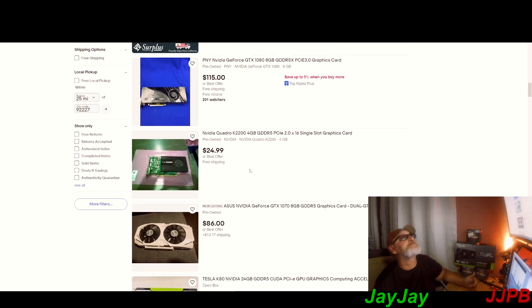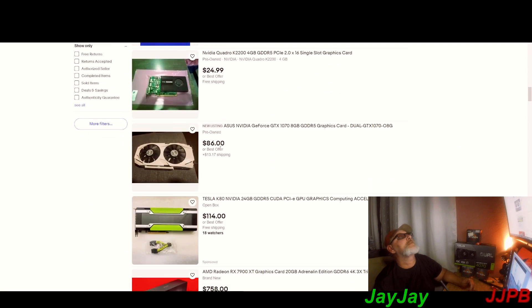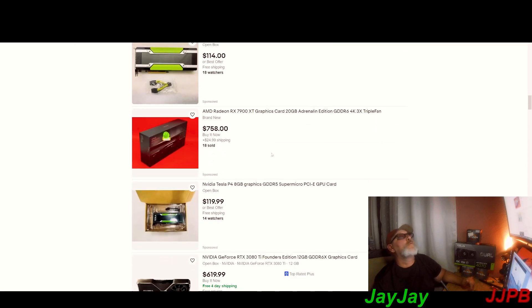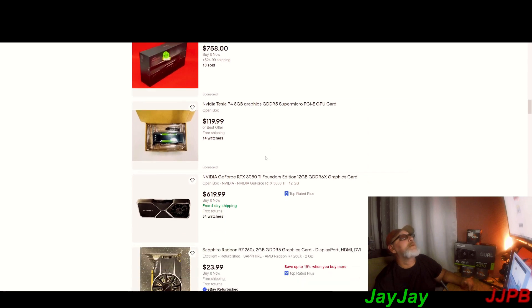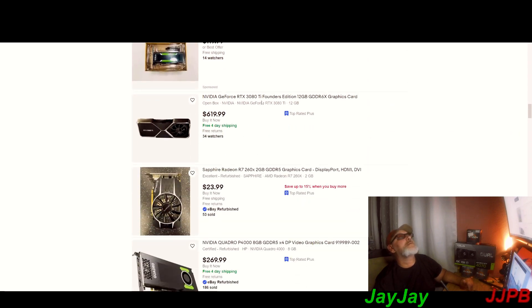That A4500 might be a good deal for somebody or a deal breaker. The GTX 1080 8 gigabyte for 115 with best offer — I'm happy with what I got. The 3080 Ti 12 gigabytes for 619 — wow.